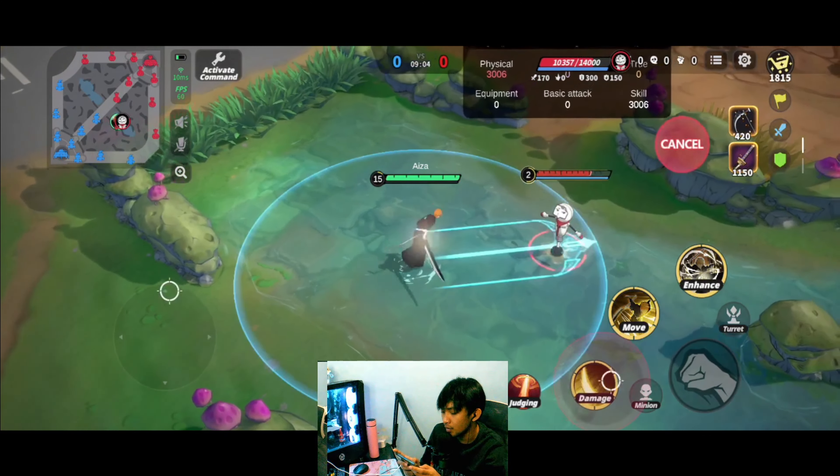In Bankai form, Skill 1 is still Getsuga Tenshou but you can no longer charge it. Instead, there are two variants: if the enemy is farther away, it fires a Getsuga; if they're closer, it's a fan-shaped attack. The fan shape has a faster cast time, while the Getsuga Tenshou has a slightly longer cast time — about half a second difference.